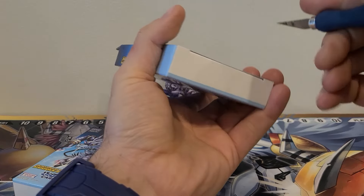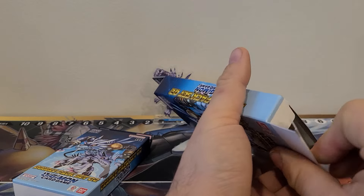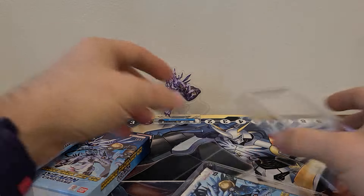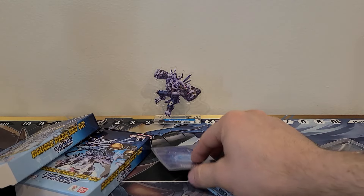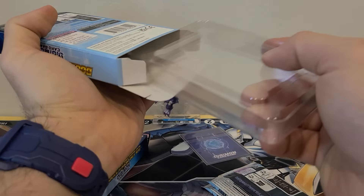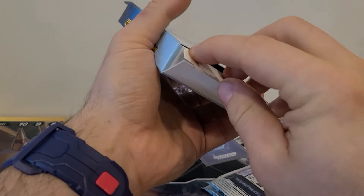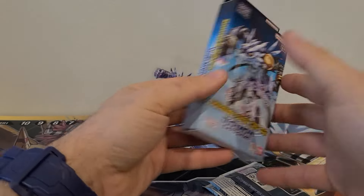Again, we're just gonna open it up through the bottom because that is the easiest. Be sure to check if you buy these in stores that they aren't already open, because it's just super easy to close that right up and then it just looks like a product on the shelf.